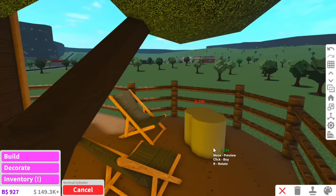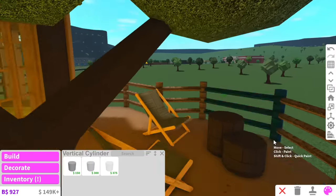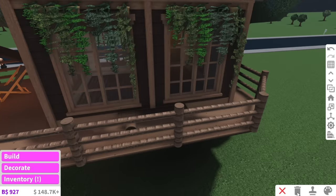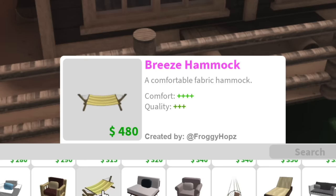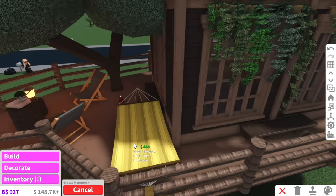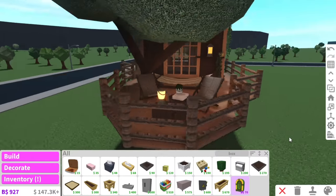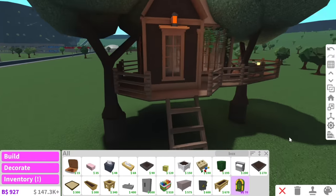What if we put two vertical cylinders into little wood stumps? That looks heaps better. We can have a little camping lantern, and I really want a hammock - oh, they do have hammocks! I think I'll get rid of this log stool and put the hammock here. Boom, hammock time! Okay, the outdoor of the treehouse is done.